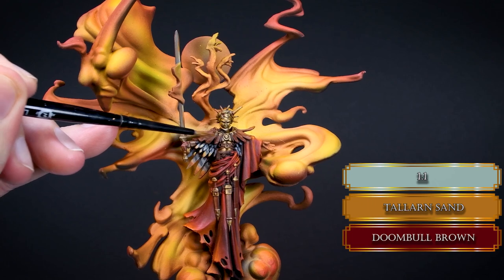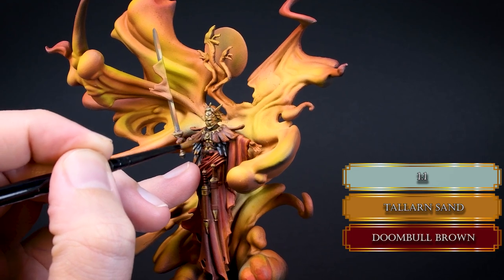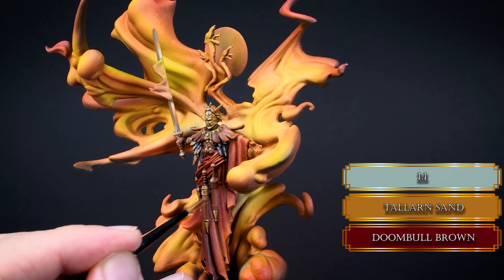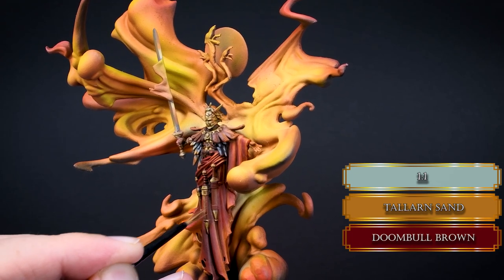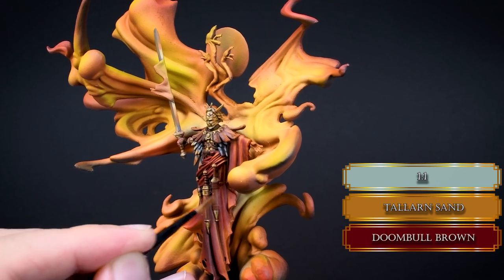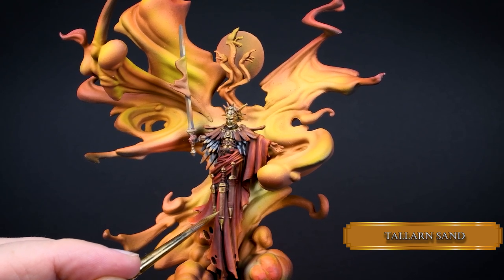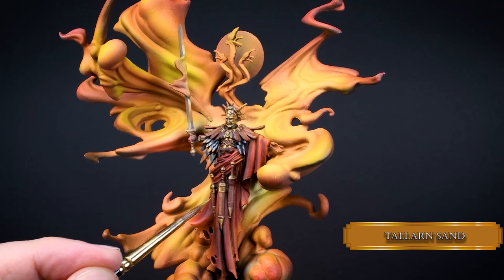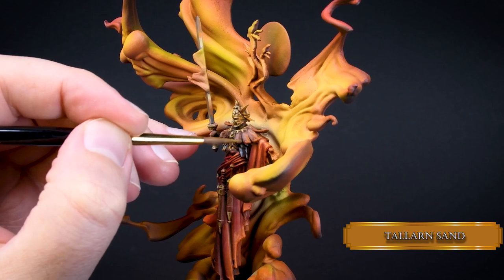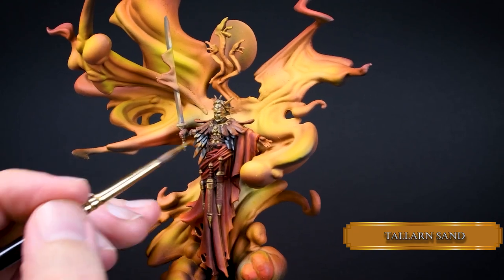Now get your worn brush with a split head because we are stippling some highlights on the leather to create some texture. This is almost like dry brushing, so wipe off your brush on a paper towel so you only have a tiny bit of moisture between the bristles, then gently push the brush to the surface creating small dotted areas. Then with Tallarn Sand go back to create some tiny scratches. You need a very nice brush with a fine tip and very little paint — be super gentle.